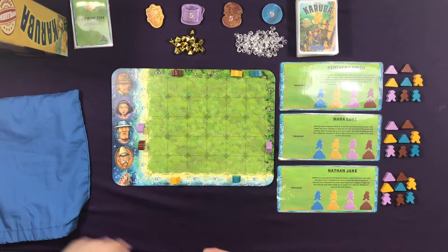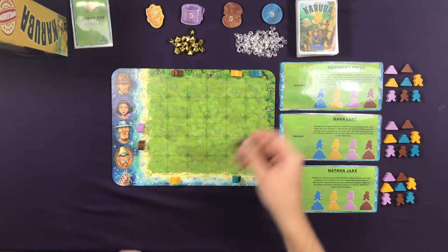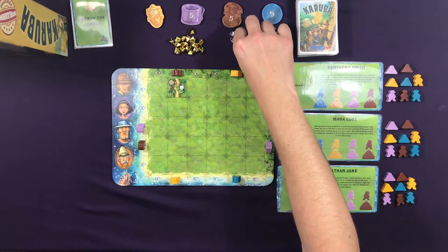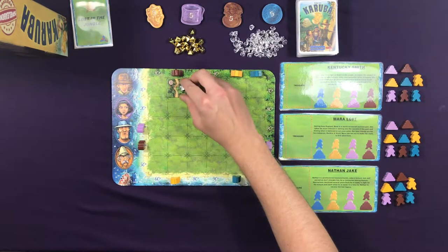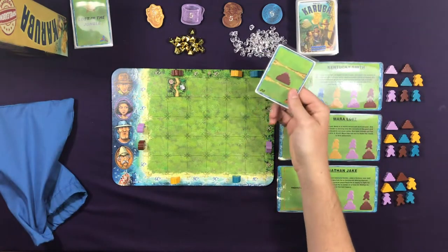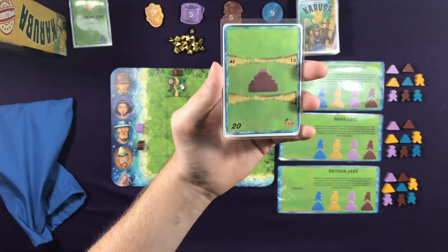So to start — let's say it's my turn. I draw one tile from the bag, place it on the board — placement and everything is just like in the multiplayer game. Once I've gone, I simply flip over a card from the automa deck. Let's go over what a card looks like.